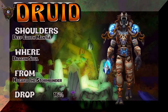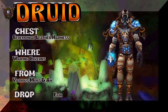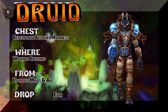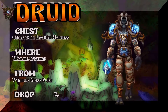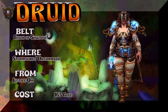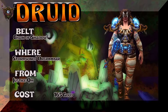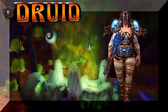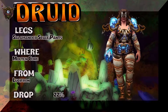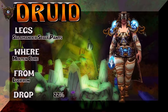The shoulders are the Deep Earth Mantle, farmed out of Dragon Soul — super easy pickup. The chest is the Ceremonial Leather Harness from Wailing Caverns — farm it or buy on the Auction House, fair drop rate. The belt is a very simple purchase from the Legacy Justice Quartermaster for 165 gold — located in Stormwind or Orgrimmar.